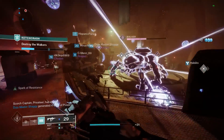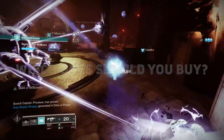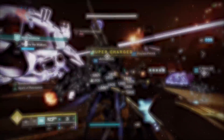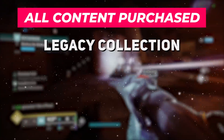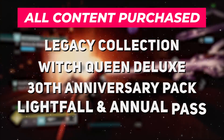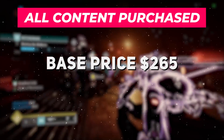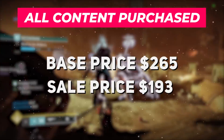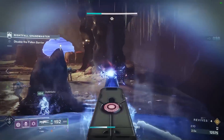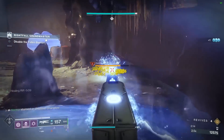Now that you know what every expansion has to offer, which ones should you buy? Theoretically, if you bought everything available today in the most cost-effective manner — meaning you purchased the Legacy Collection, Witch Queen Deluxe, the 30th Anniversary Pack, and the Lightfall plus Annual Pass bundle — you would be spending $265 at base price, or $193 with today's sale prices. If that is too much for you, you might be wondering what you should avoid. Well, there are four spots you can save some cash.